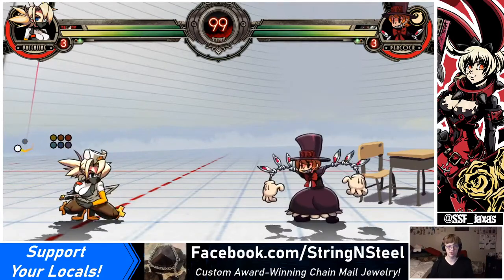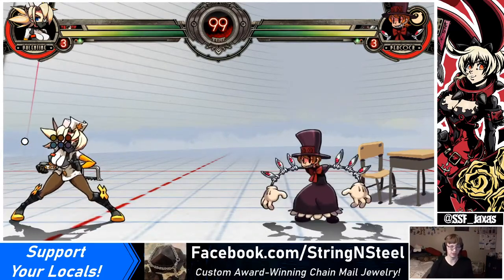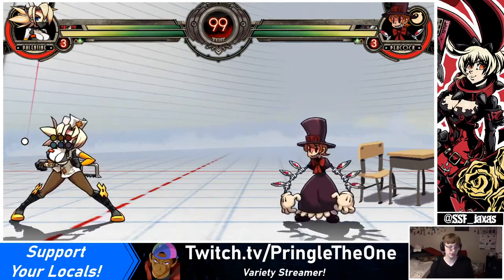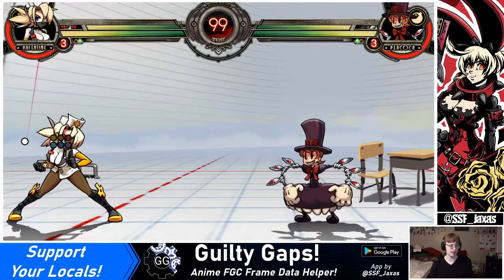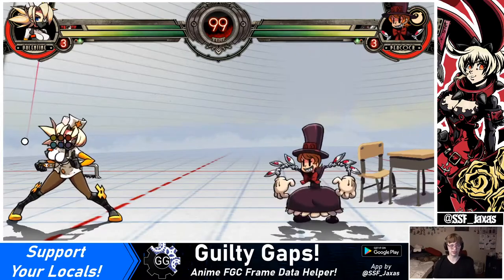First up I'm going to start with this situation. Pretend that this Peacock is not just a training dummy, but is instead an opponent who is slinging projectiles at me all day long. Right here is not really the best place to be — I want to be up close. I manage to get through all the projectiles and everything and I get a hit. If I want to cash out and get the full combo, get the most damage, it looks something like this.